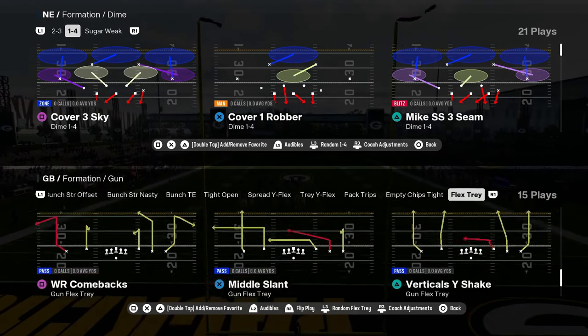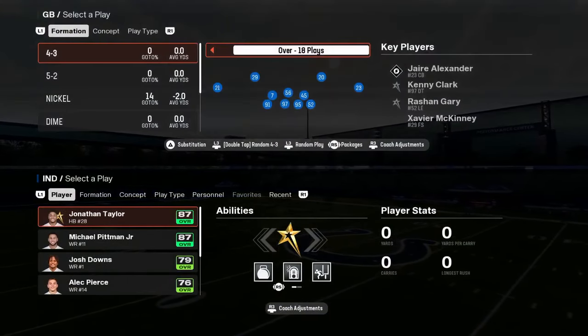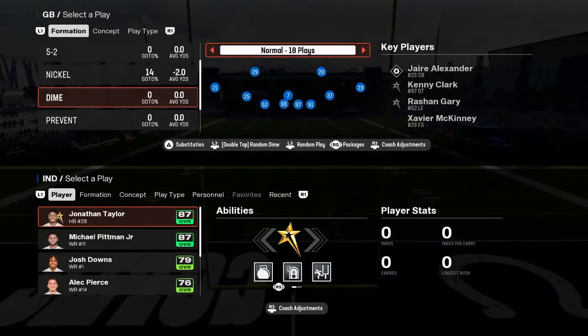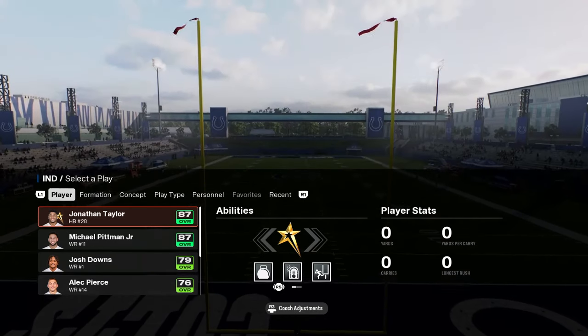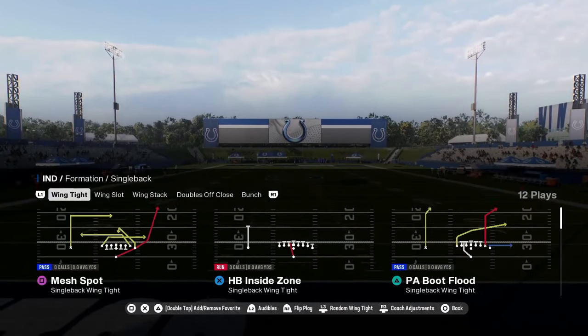So this playbook has to be number two on our list just because of the sheer volume of good formations that you have. Coming in at number one on our list — this was the best playbook last year, I think this is going to be the best playbook this year. We already have a full ebook on this playbook on our school community. This is the Indianapolis Colts offense.